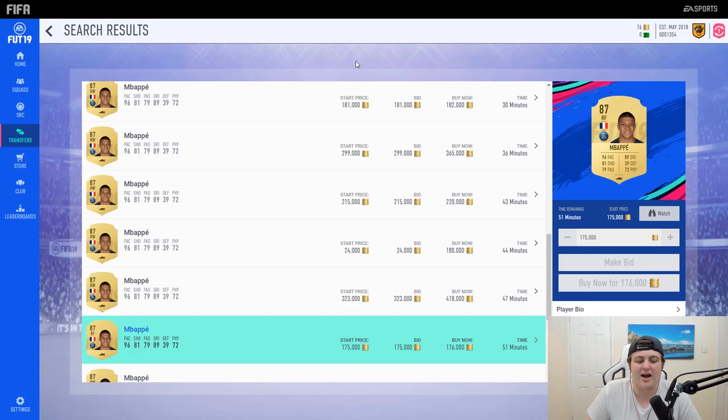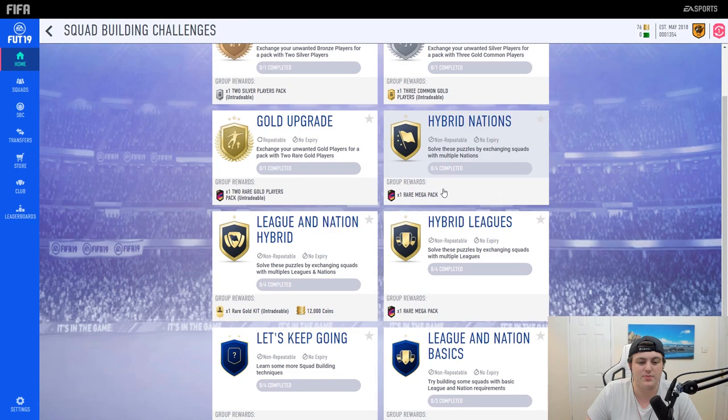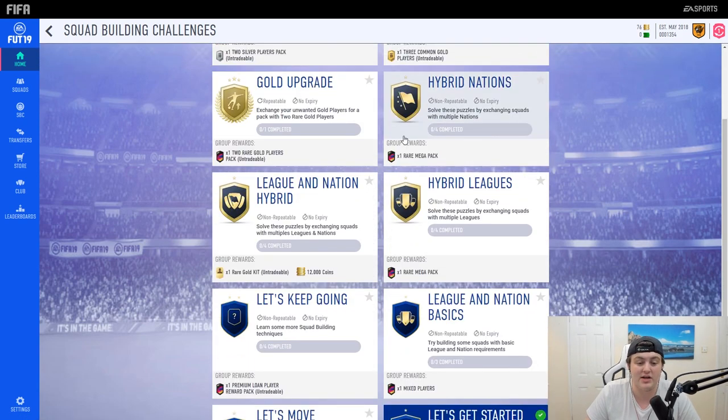You'll see that kind of price difference eventually mimic on PlayStation too. When looking at SBCs, the best approach is to look at what's required, check hybrid leagues and nations tutorial videos, use Futbin methods, and then invest in players people are going to be buying before they buy them. Nobody is doing these SBCs right now on PlayStation — they will on the 25th when the full game comes out — so this is the best time to invest.